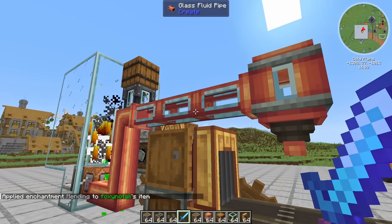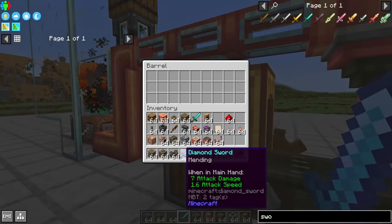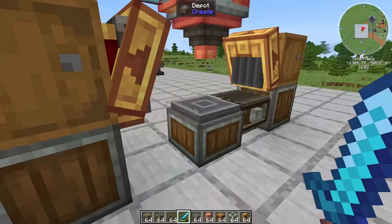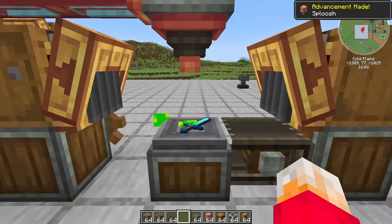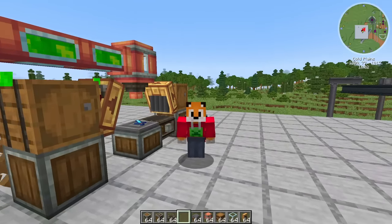Is it possible to use something like a spout in order to mend things on a belt? If I put in a mending sword — no, it just goes straight through. What about on a depot? Lots of damage on that. Is it... there it is. It mended it! So we can mend the swords using the experience we're getting, using a spout.